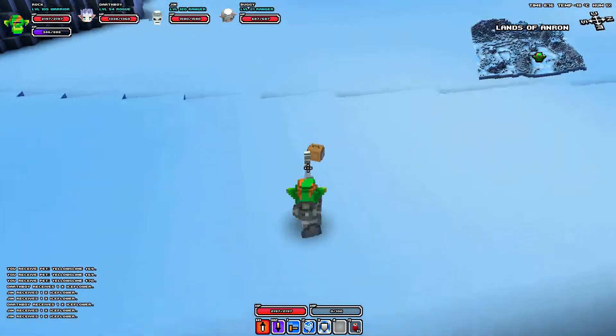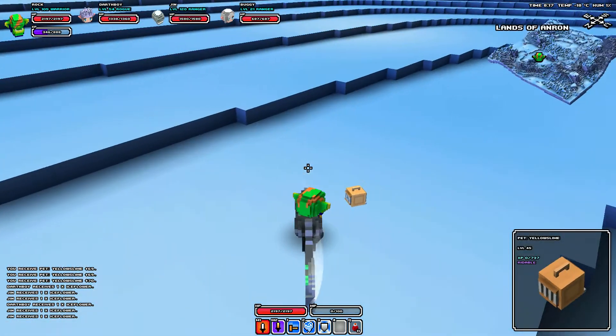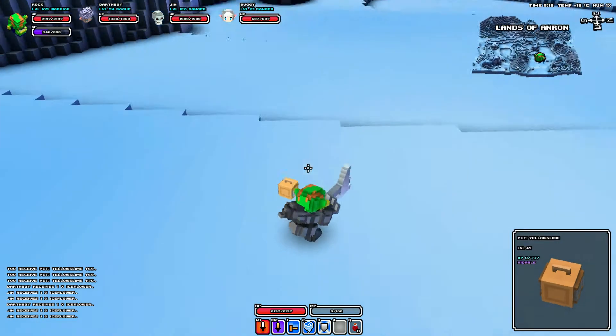Hello YouTube! I just got a nice slime, a purple slime, or pink slime, whatever your preference is. And now I'm bugged out and I'm constantly punching, and I have two yellow slimes.